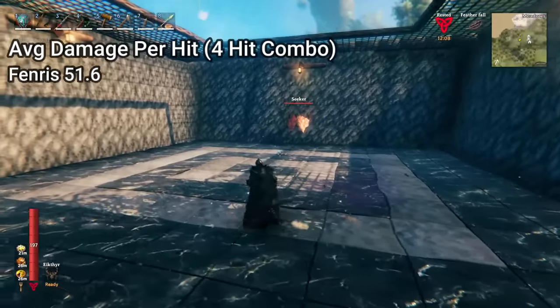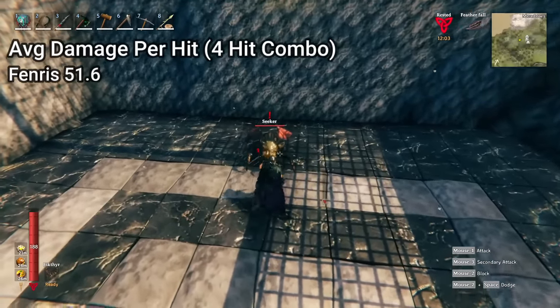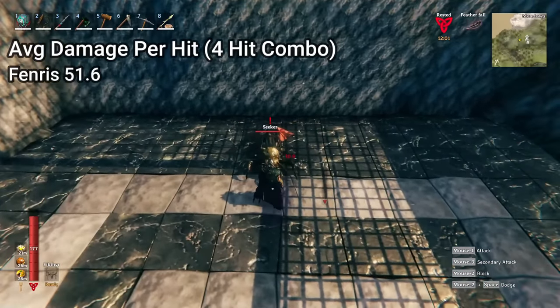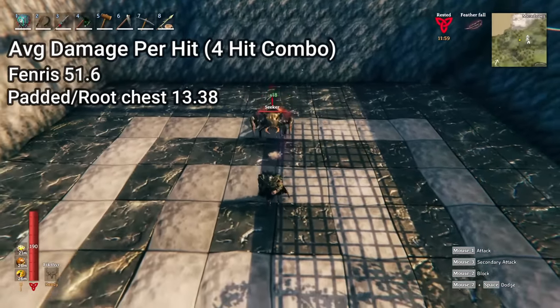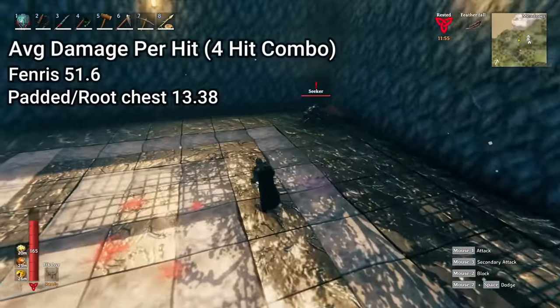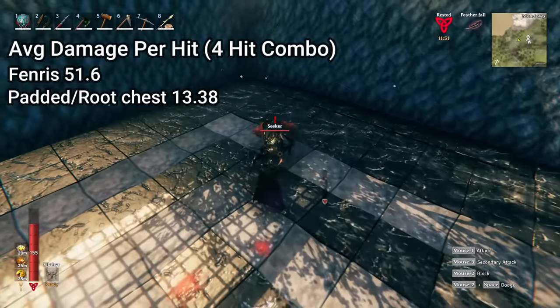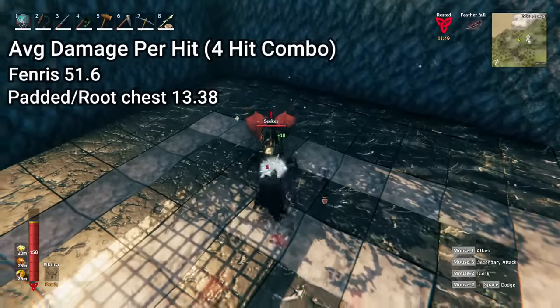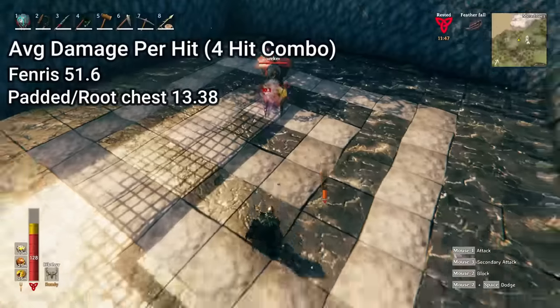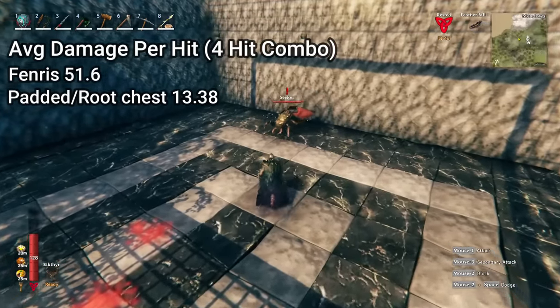Now we're going to be testing the full padded with the root chest. This is my personal favorite armor combo because it makes you an absolute tank versus Seekers. The Seeker was treating me like an oversized chew toy in the Fenris armor, but now I can stand my ground and really get up in its face. I can stand through an entire four-hit combo without worrying about dying or getting staggered. I already made a video talking about this armor but if you're still interested I'll leave a link in the description.